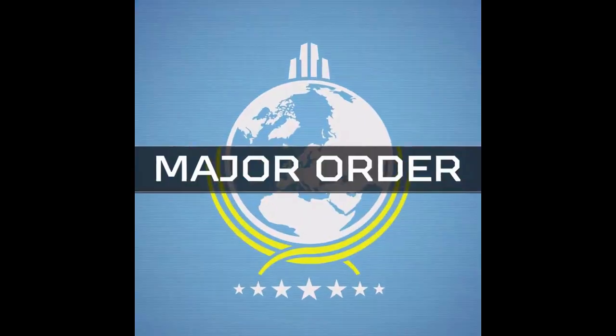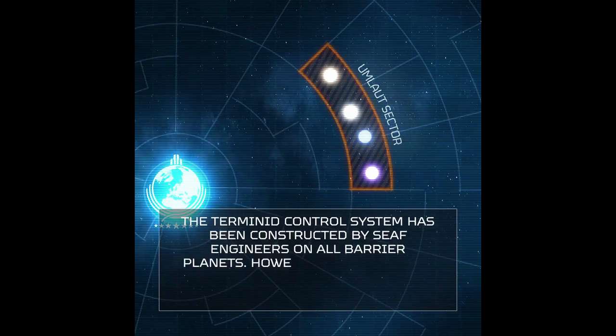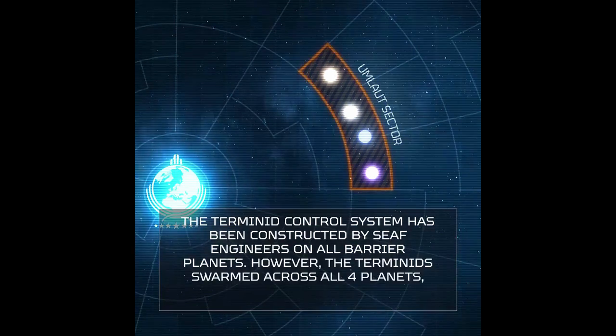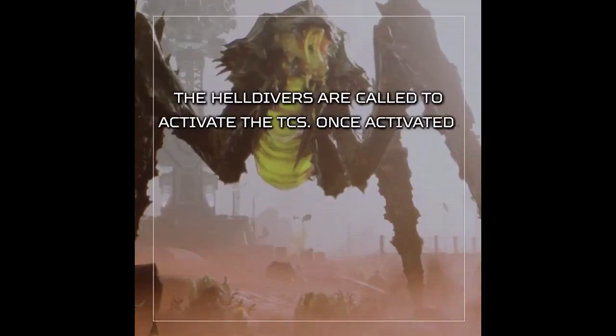Helldivers, a new major order has just been announced by Super Earth. This one is very interesting because it has just released a new mission type. We're tasked with going to the Umlaut Sector, where four planets have Terminate Control Systems on them that we need to reactivate while defending them against Terminates — a very cool pseudo-defense mission.